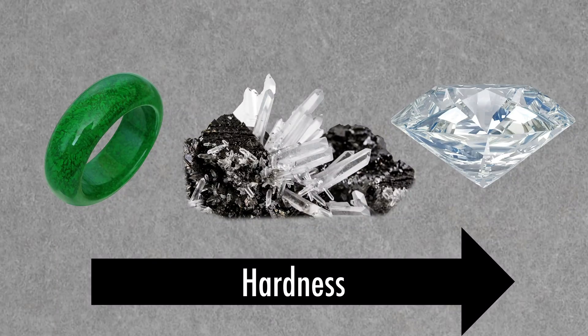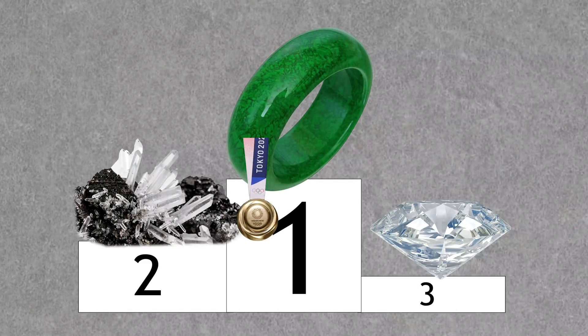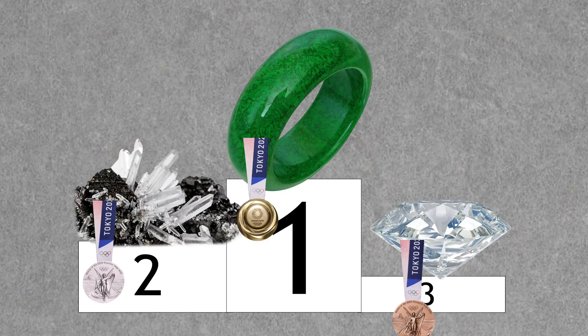Let's get back to the proverbial hammer and say it has a hardness of five or six. That hammer isn't scratching anything, but it could certainly shatter the diamond because of its low tenacity, or resistance to blows. On the tenacity scale, these stones rank in the opposite direction: jade has an extremely tough tenacity, quartz has a moderately tough tenacity, and diamonds are comparatively brittle.